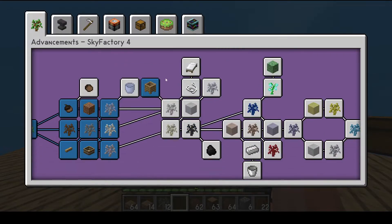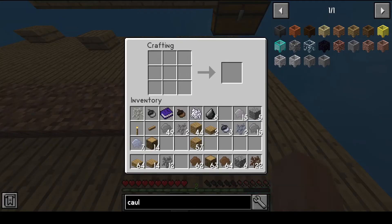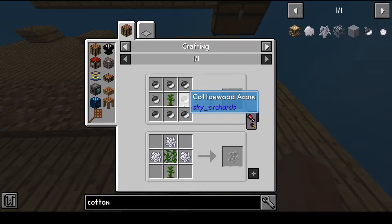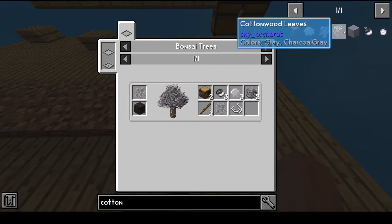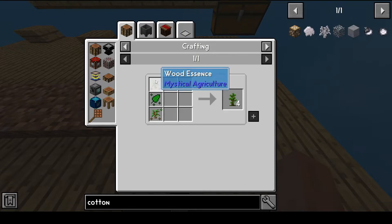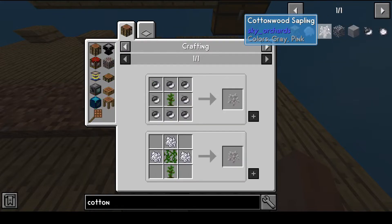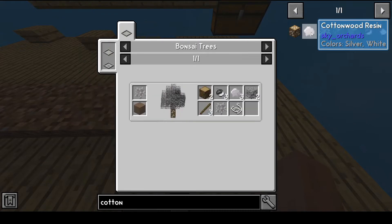Looking at advancements - cottonwood and sand. Cottonwood is new to this mod pack. A cottonwood sapling is made using a jungle sapling with cottonwood acorns, and those come from cotton from a bonsai tree. Alternatively, you get a sapling from wood essence and nature essence. We'll need to find a way to get those, or else we just can't progress further into this.